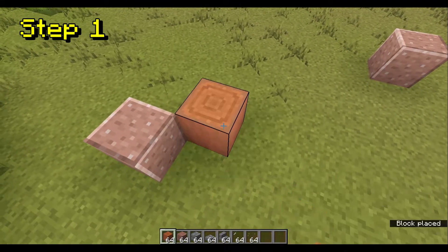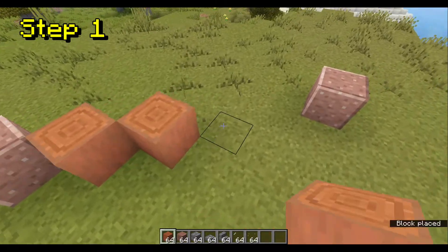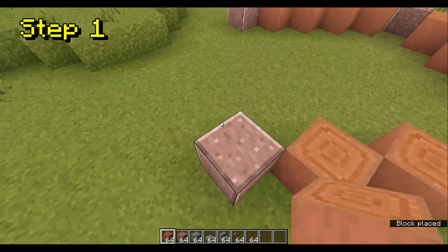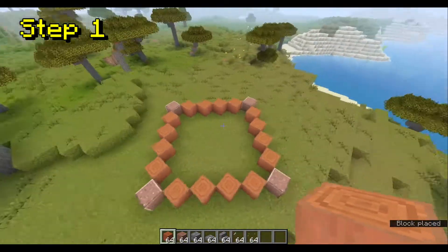And now you're going to get stripped acacia logs or wood. You can use stripped acacia logs or the wood. And then in the spaces between the polished granite, you're going to want to fill it in with those blocks.